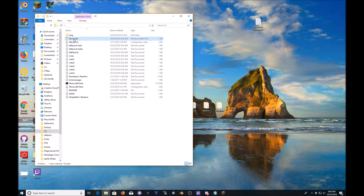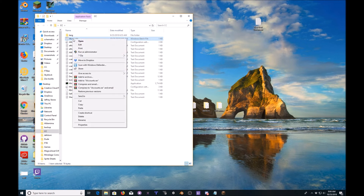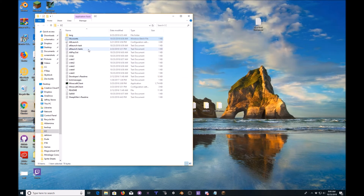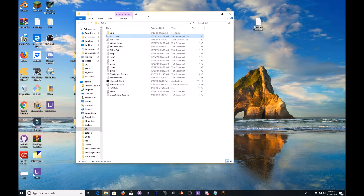The first thing we're going to do is click on accounts, right click, select edit. You're going to change the IGN to your email for your account and then your password. You are then going to close that and hit save. Now technically from this point forward your console client will now work.